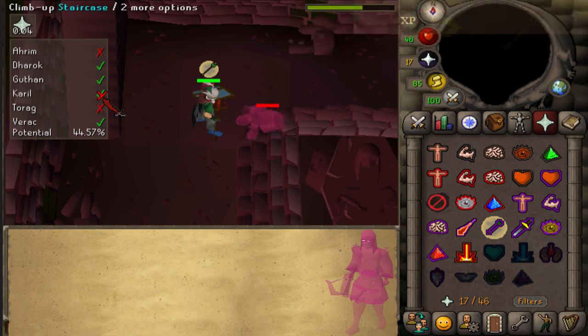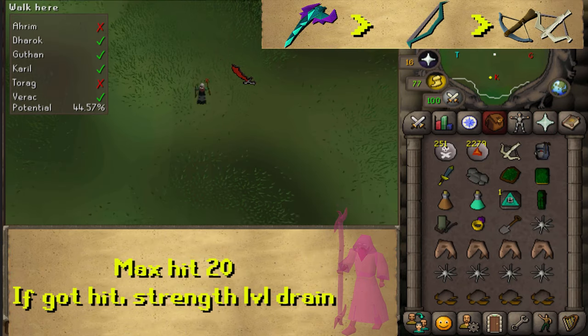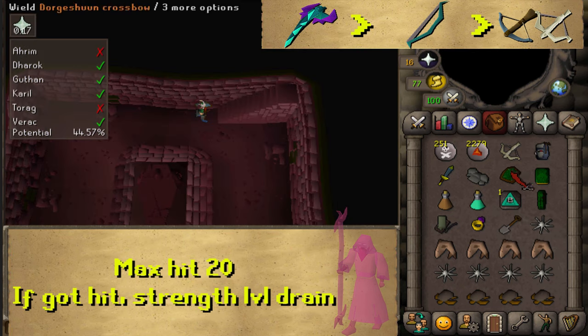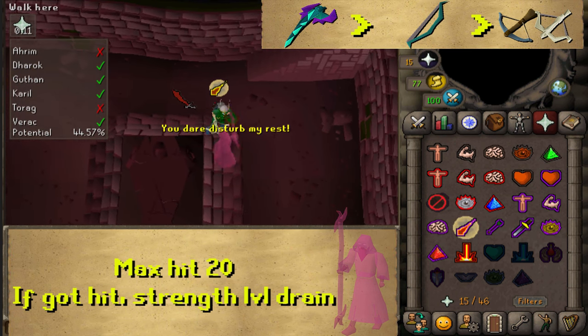Once you've defeated Karil, go back to the surface. Now it's time for the most difficult brother, located in the center of the six mounds. Dig with your spade, use Protect from Magic, equip your Ranged gear, and kill Ahrim the Blighted.